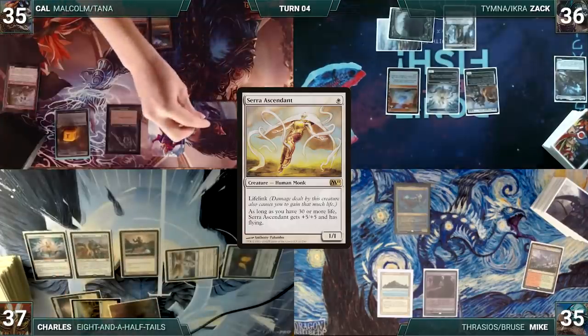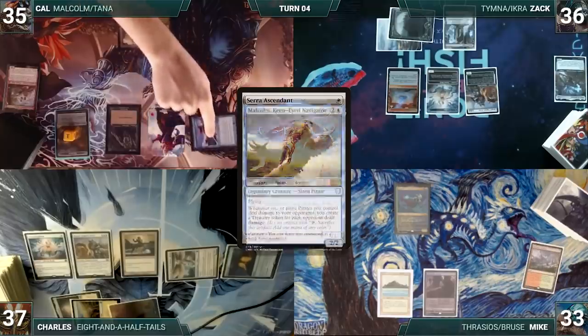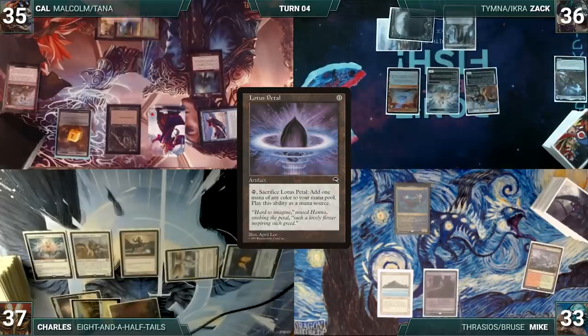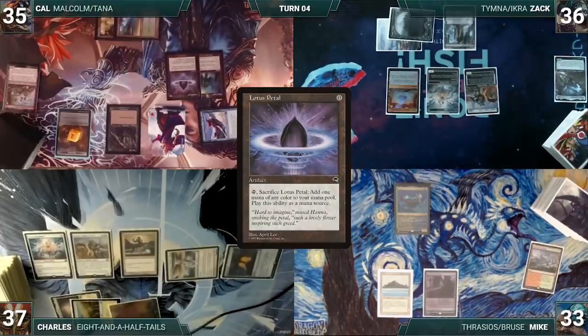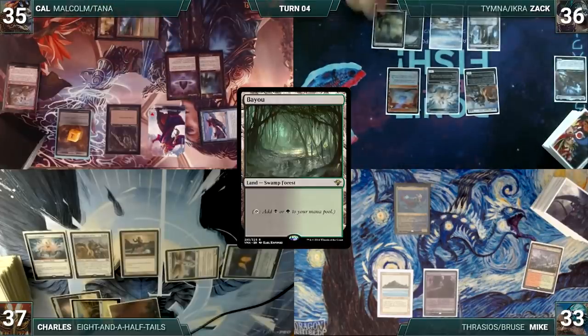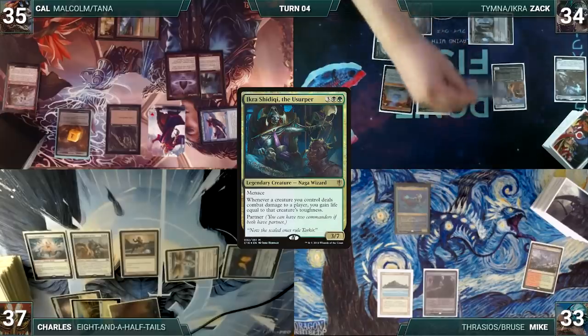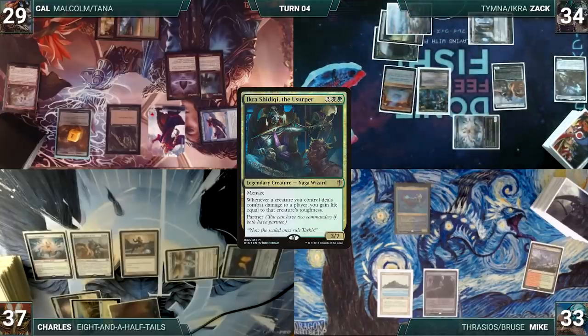Cow draws, moves to combat, attacks Mike with Malcolm. Mike takes it, Malcolm triggers, and Cow creates a treasure. In his second main phase Cow casts Mana Vault and Lotus Petal, then passes. Zac draws, plays Bayou, taps Ancient Tomb to help cast his commander Ikra Shidiqi the Usurper, moves to combat, attacks Cow with Serra Ascendant — Cow takes it, Zac gains six life, Ikra triggers and Zac gains an additional six.